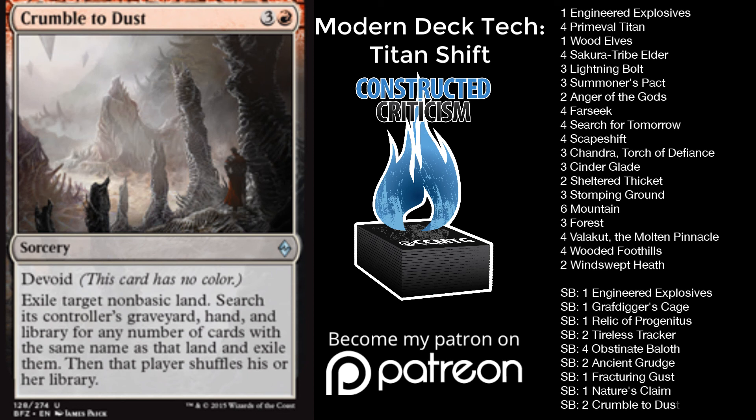We have one Nature's Claim and two Crumble to Dust to round out the sideboard. Crumble to Dust is super important in the sideboard — it really gives you an advantage in multiple matchups. I do want to say though: this card destroys a target non-basic land and then you search. It doesn't actually kill all the basic lands in play of that type, so don't think you're going to get a four-for-one by destroying a four-of in play. That is it for this deck.